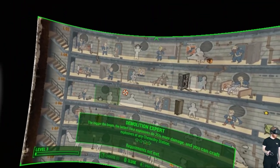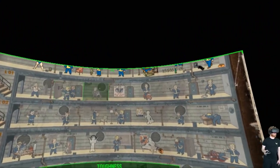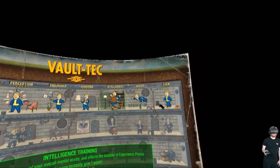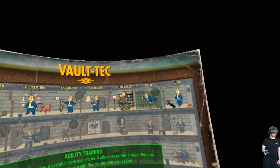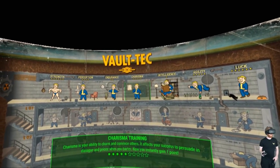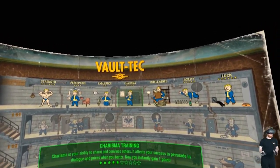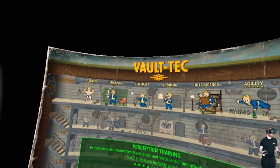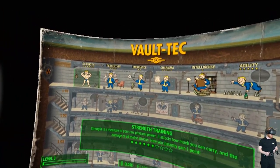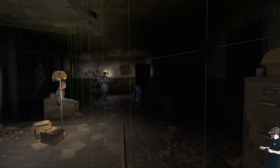I have to be level 11 for that, so I'll go for lock picking. I haven't actually played Fallout 4 in quite a while, but you can see my build here: Luck, Agility, only one Intelligence. I'm getting enough Charisma so I can do Local Leader for the settlement stuff, a little bit of Endurance, Perception, Strength, so I'm going for Pack Mule.